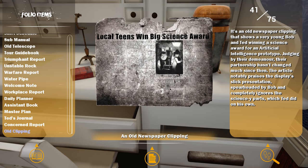Old newspaper clipping - local teens win big science award. It's an old clipping that shows a very young Bob and Ted winning a science award for an artificial intelligence prototype. Judging by their demeanor, their partnership hasn't changed much since then. The article notably praises the display's slick presentation spearheaded by Bob, and completely ignores the science-y parts which Ted did on his own.